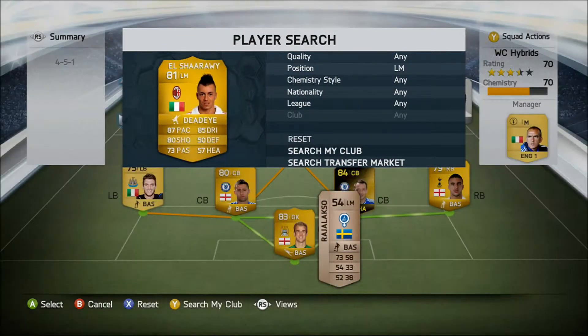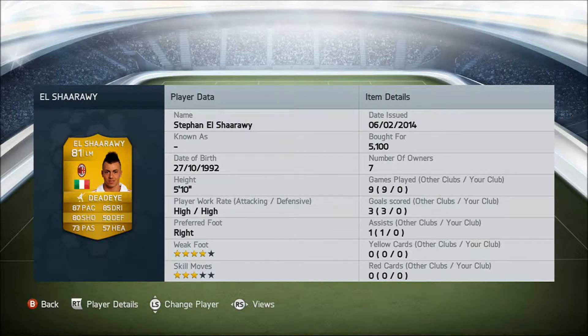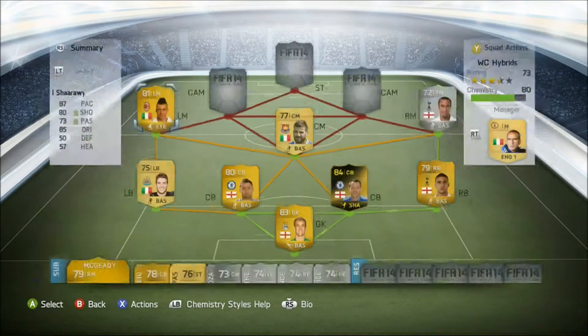At left mid, we have Stefano Oshawari, 81 rated, plays for AC Milan from Italy. Key stats: 87 pace, 85 dribbling, and he costs us 5,100 coins.